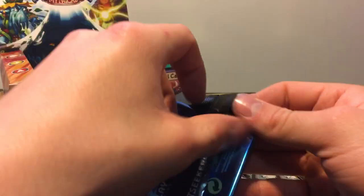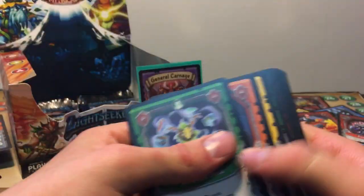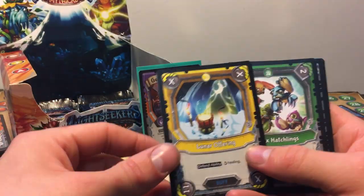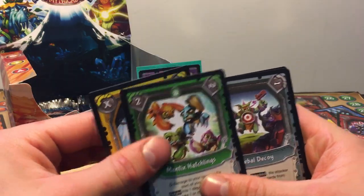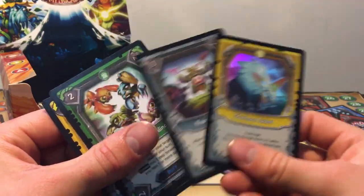I put a foil on the other foil. And don't worry, I will sleeve the foils, guys, if you're upset with me not sleeving them. So we got a Lunar Offering, Mantic's Hatchling — very good card — Creeple Decoy, and a Foiled Starhorn Tusker.